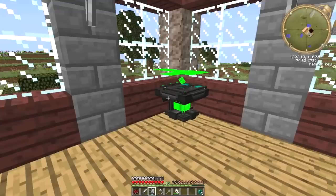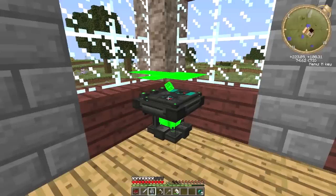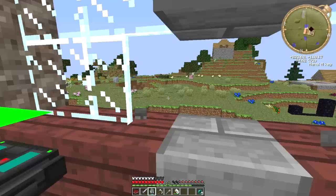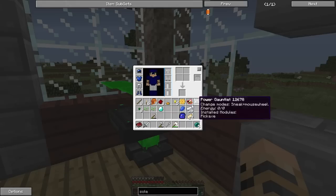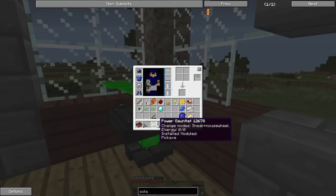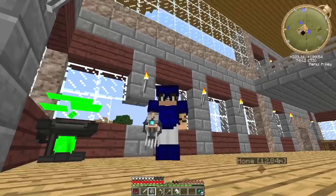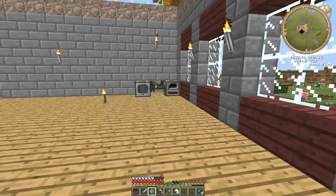We'll shift-click to install modules — pickaxe — so we'll put that in the pickaxe slot. For some reason it's not working. Maybe you do need an overclock on it. If we press shift for more information: it's got pickaxe, installed modules — pickaxe. And if we go in F5, we've got quite a cool thing on our hand.